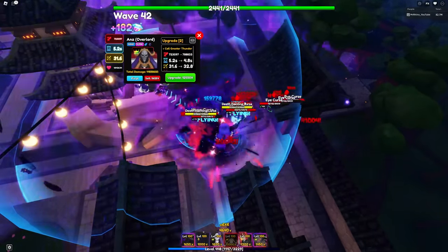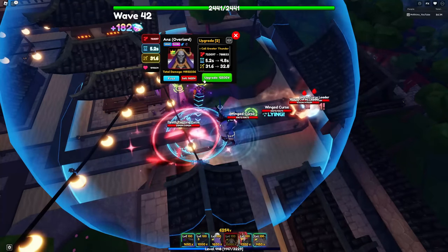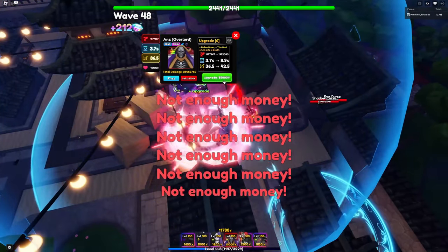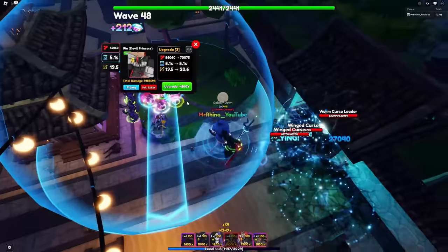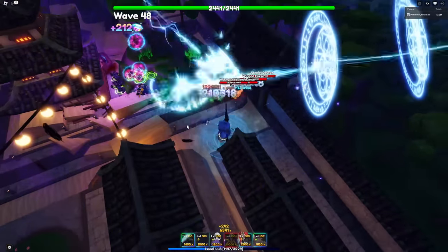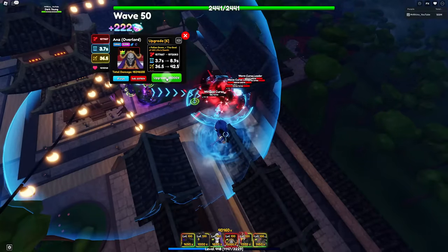We won't struggle as much now since we're upgrading Ines Overlord — we need a carry to make this run smoother and easier for getting yen. Right now we are literally struggling; our units are barely surviving. The air enemies are getting on my nerves. I miss my Deal Over Heaven — if he was only here it would make things a lot easier, but unfortunately he's not.